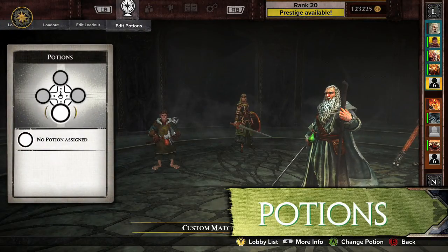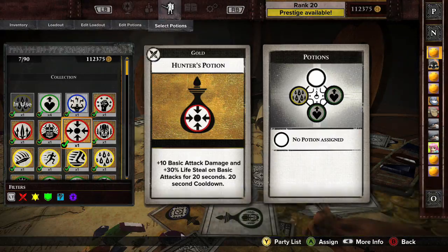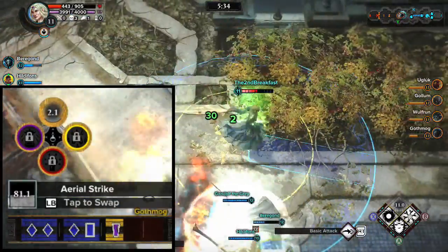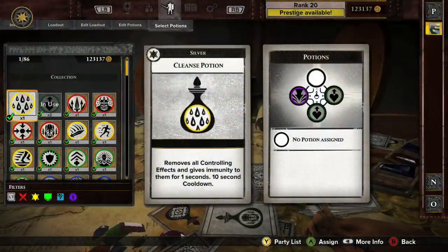Potions are consumable buffs like health regeneration, speed boosts, or attack bonuses that are used during the match. Each potion is a single use, and only one potion can be active at a time. Potions are activated with the D-pad, and up to four potions can be slotted in a match.